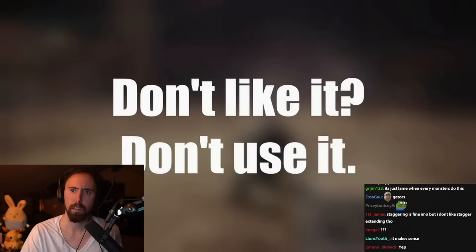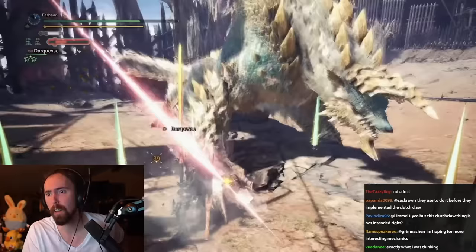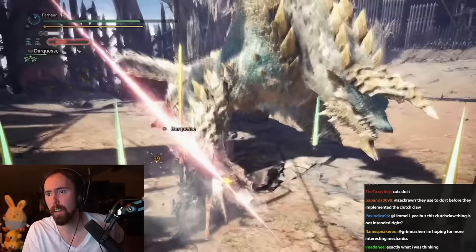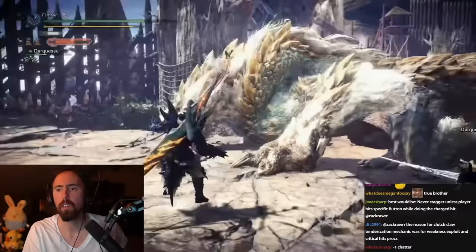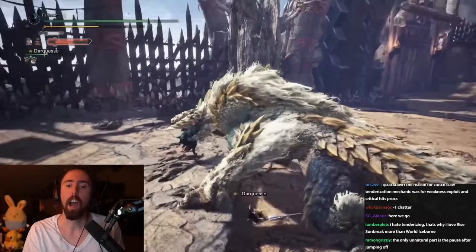You're probably thinking: if I don't like it, then I shouldn't use it. And you would be right — I wasn't too big on the Slinger and I didn't really use it. But the Clutch Claw is implemented very differently. In the next chapter of the video, I will explain how Iceborne actively punishes you for not using it. Yeah, I get it — that ruins the whole game. That's how the Clutch Claw is forced upon you.